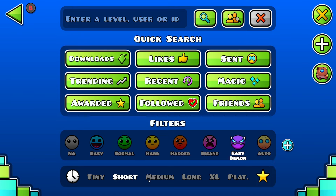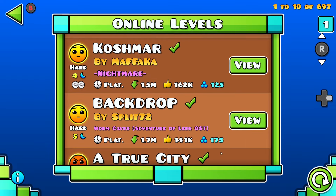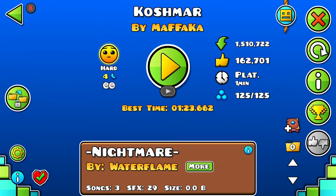Next up, we have platformers to mention, which with the addition of 2.2 are a thing, and some of these could be pretty good. I normally recommend the hard and harder filters. You can't filter for length for these, so what I recommend is just checking how long they are — this one's one minute. I recommend a minute or less.